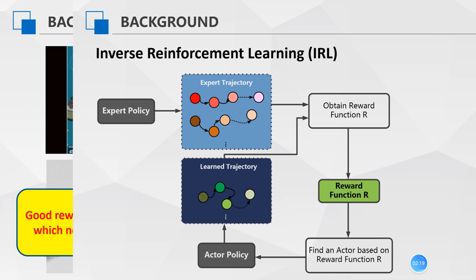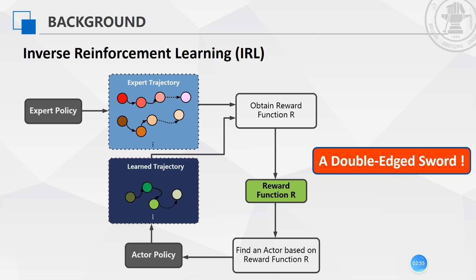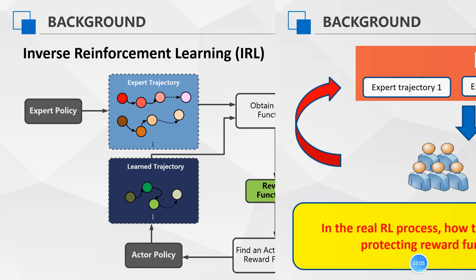However, existing inverse reinforcement learning provides an opportunity to approximate reward functions just by collected expert trajectories. More specifically, once given a set of expert trajectories, inverse reinforcement learning can learn a model to approximate the reward function with a goal to make these trajectories optimal. This makes inverse reinforcement learning a double-edged sword, which means that in addition to reinforcement learning improvement, it can also be utilized to obtain an approximated reward function for attacking a reinforcement learning model.